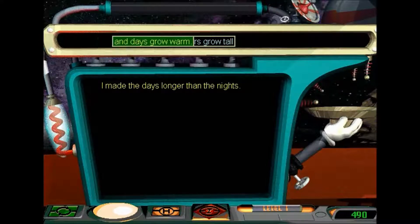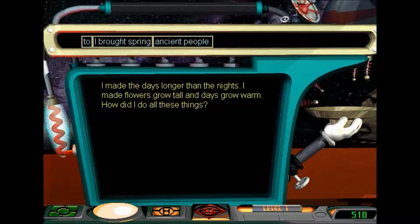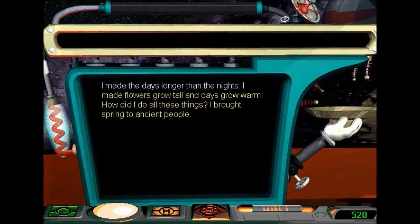I made flowers grow tall and days grow warm. It reminds me of Maui from Moana. You decoded one of the sentences. There's more to be done. How did I do all these things? You decoded one of the sentences. Not done yet, there's more to figure out. How about spring to ancient people? I think that ends that way. Way to go, you nailed the code. I made the days longer than the nights. I made flowers grow tall and days grow warm. How did I do all these things? I brought spring to ancient people.